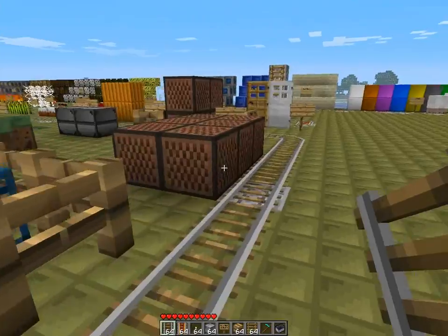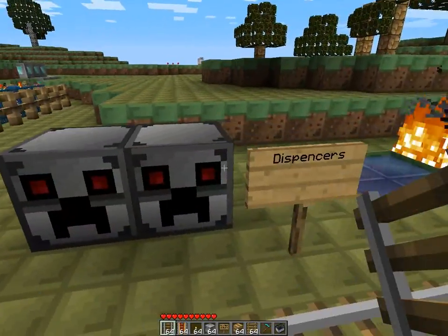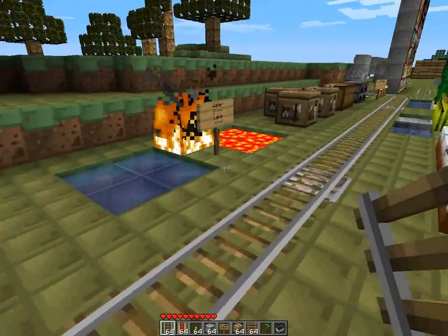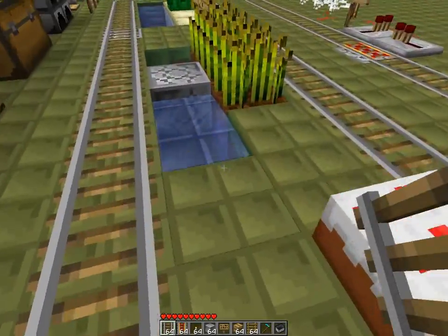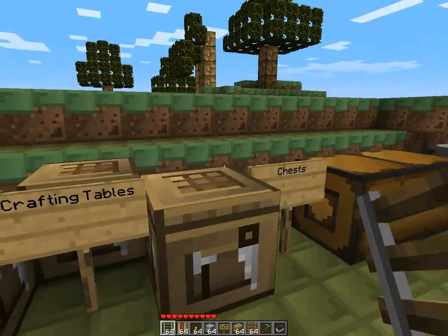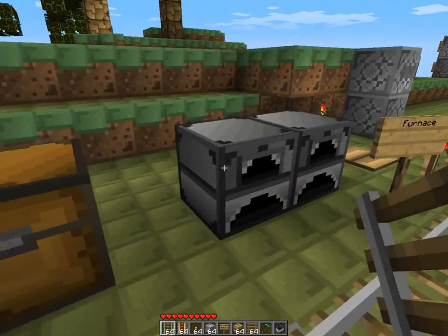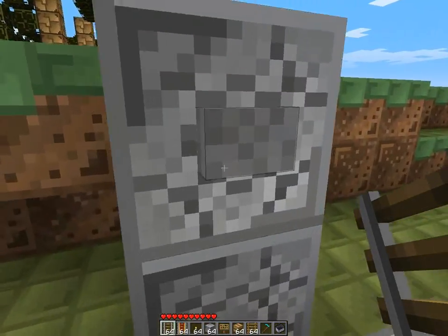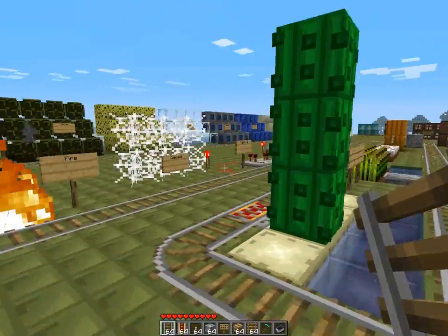Here we have flowers. Spawners are not changed, note blocks don't seem to be changed. Here we have dispensers — those look awesome, those are awesome dispensers. Water — even water looks really cool, wow. That's awesome, I love it, it really fits the theme, that's really good. Crafting tables, chests, furnace — bottom is really hard to see, but there is a bottom there.